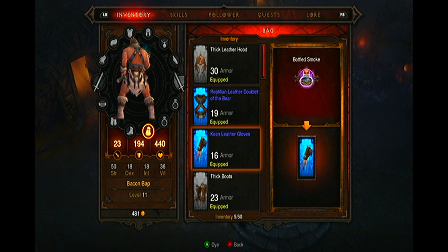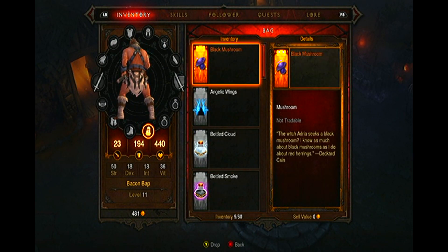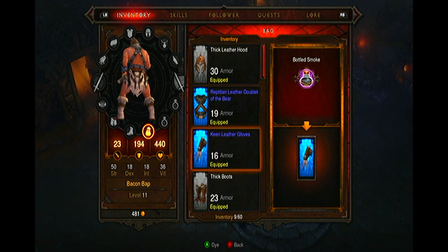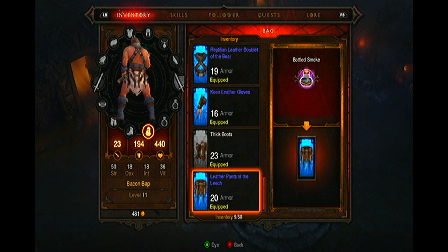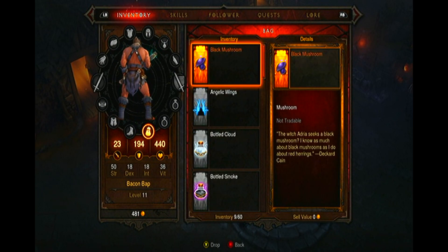As for the other items, you can find the cloud dye and the smoke dye in your item inventory where you select your health potions from. These dyes can be used an unlimited amount of times, so don't worry about using them whenever you get a new piece of armor or clothing that you want to match.